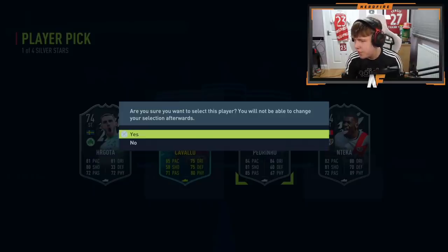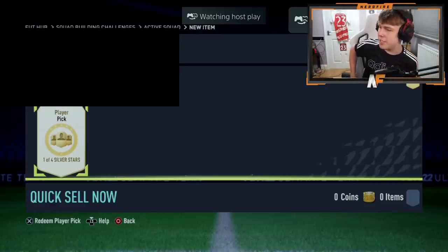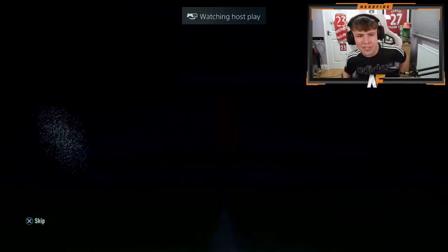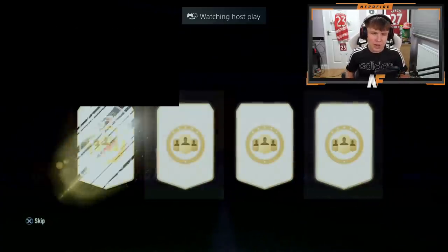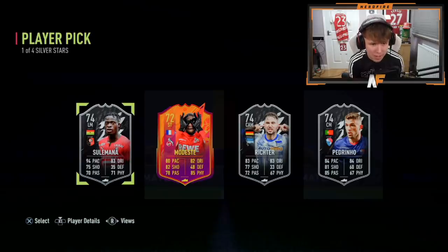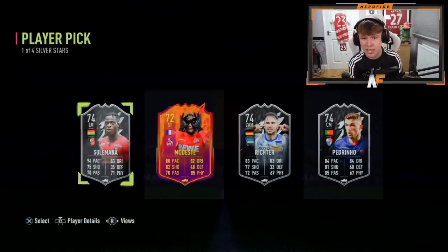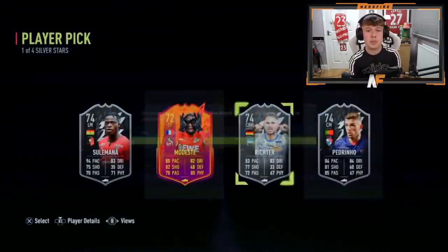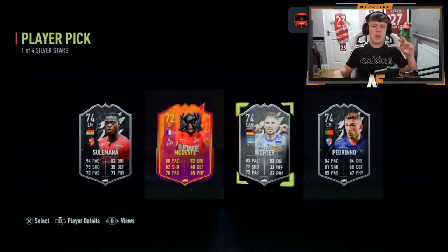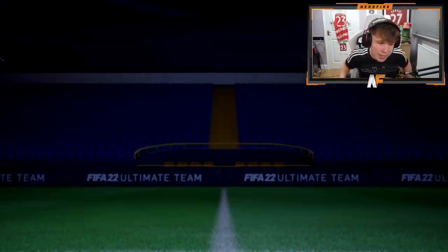Shout out to the man Willie — here we go, I think this is number eight for these Silver Stars player picks. Give us another Gordon! We don't get Gordon — we get Olsen to choose from. That Sommer looks pretty good: 94 pace, 83 dribbling. Padrino is also a very good central mid. There's also a headliners card. Personally I'd go left or right between those two, but he's gone for the headliners — fair enough.